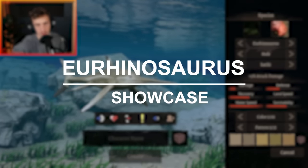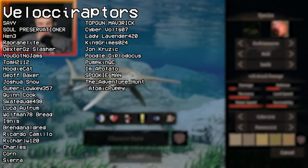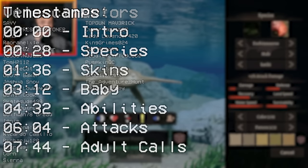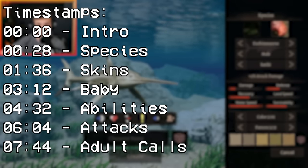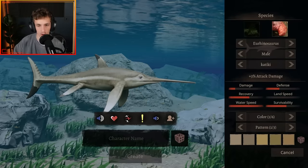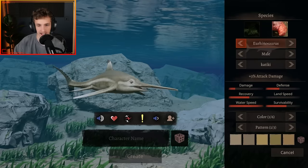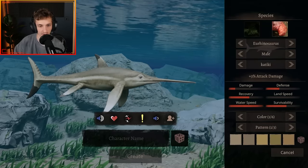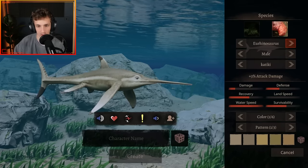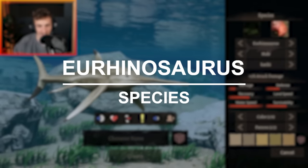This is the Path of Titans Urinosaurus, now in the game as of the official Pounce update releasing 24 minutes ago when I'm recording this. This is the full overview and showcase of this creature, Urinosaurus — obviously the second official aquatic after Kaiwekia, and this one is my favourite so far. What a beautiful model. This thing looks absolutely gorgeous.